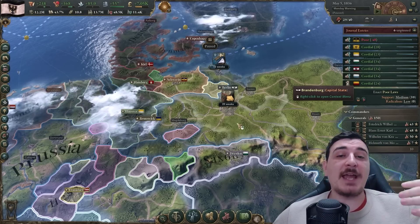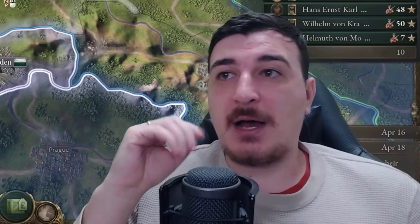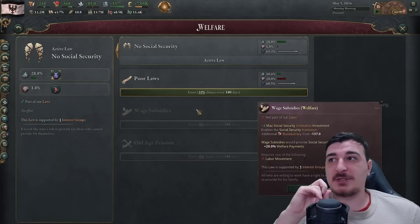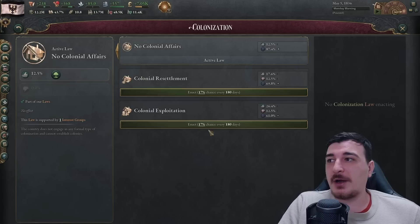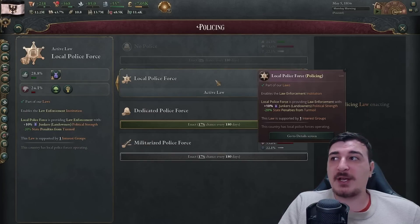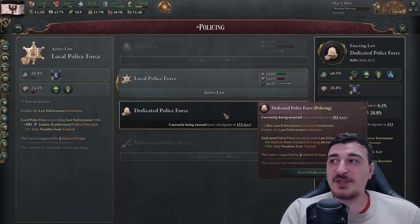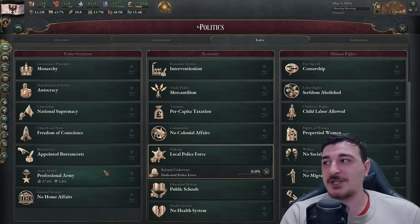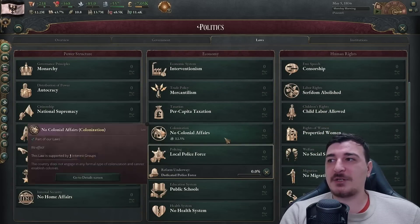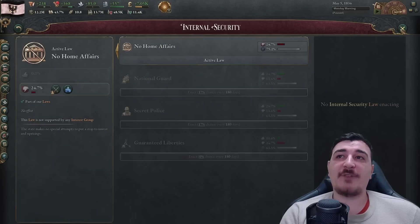One thing I noticed is that in the late game, the game runs much smoother now due to massive optimization of how populations get assimilated. We also need to fix our legislation. I'd like to go for dedicated police force because the local police force gives the Junkers political strength and I don't want that. We could also look for better taxation laws, better distribution of power, a voting system, and home affairs implementation.